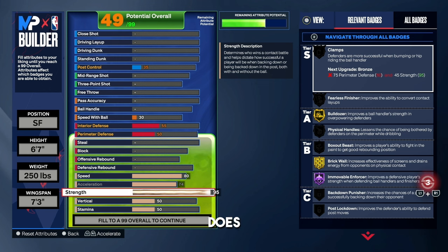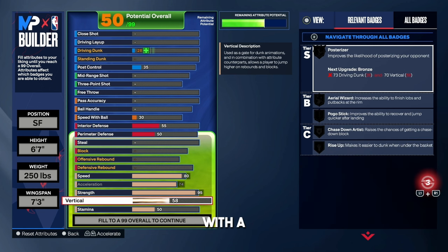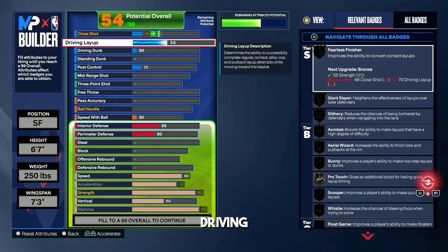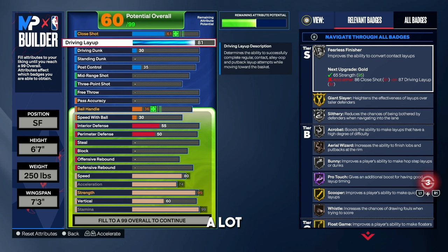Defense actually does win games in 2K24. If you're a 1v1 or 2v2 player, this build is definitely the one to go with — you're going to get a lot of stops defensively. For the vertical, I'm going with a 60. Stamina is maxed out at 99. For the driving layup, I'm going with an 84 — I love those layup animations — but the main reason is to get Gold Acrobat. I do a lot of reverse layups baseline for the ones, and it's very OP. You're going to make a lot of layups.